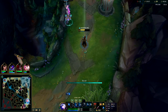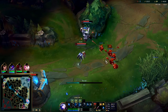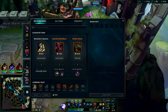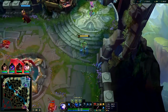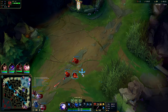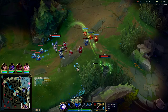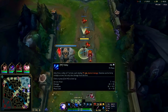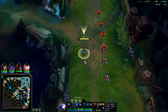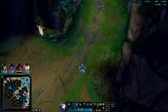After you get a kill you have the option to dump the wave to reset it under the turret. Kaisa doesn't fully understand how to set up a freeze — to set up a freeze you need the enemies to have four more ranged creeps than you, then you can hold the wave in place indefinitely. After a kill, either push or let it push to you, depending on which wave has more minions or is healthier.